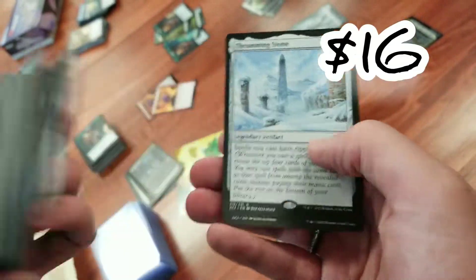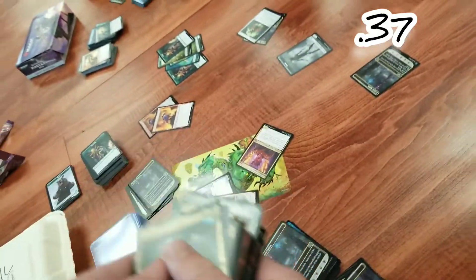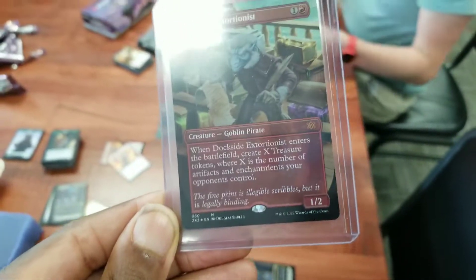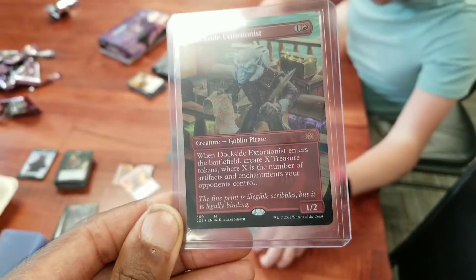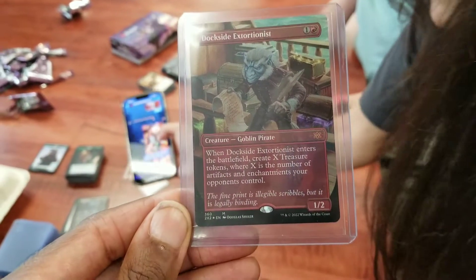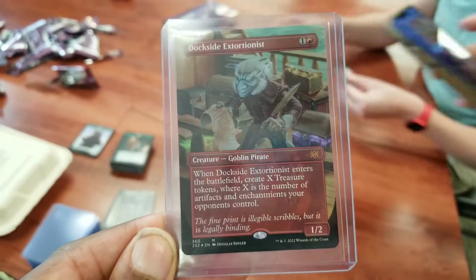Damnation — always a good one. And the big money card here: Dockside Extortionist — and it's foil! 'When Dockside Extortionist enters the battlefield, create X treasure tokens where X is the number of artifacts and enchantments your opponents control.' Great for playing against a lot of artifact players. That pretty much goes in every single deck.